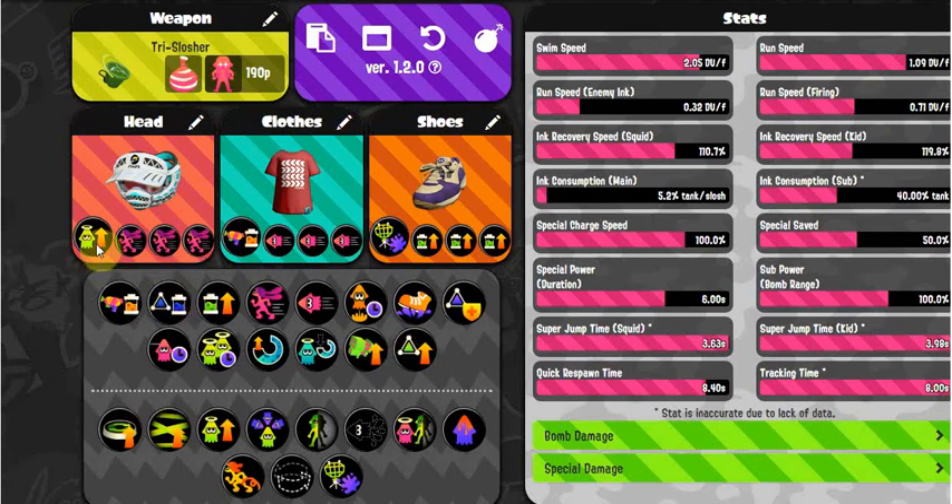Here's my set: I'm running one main of Comeback, three subs of Run Speed, Ink Saver Main as my shirt ability, three subs of Swim Speed, Object Shredder for my shoes, and three subs of Ink Recovery Up. With this weapon there aren't too many options to put on your set — it really depends on your playstyle.